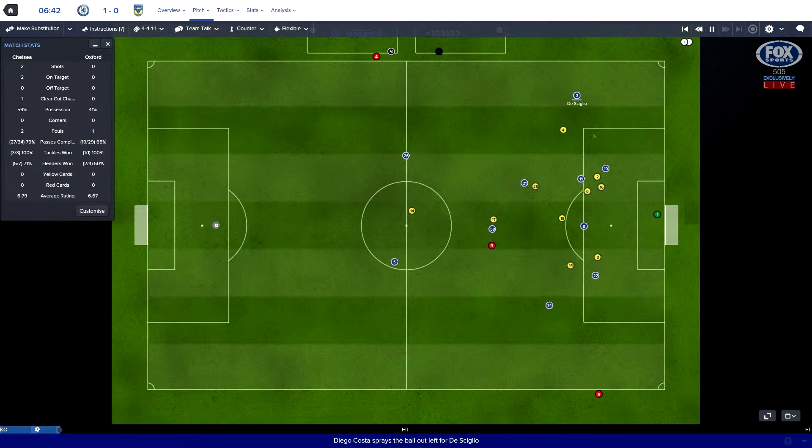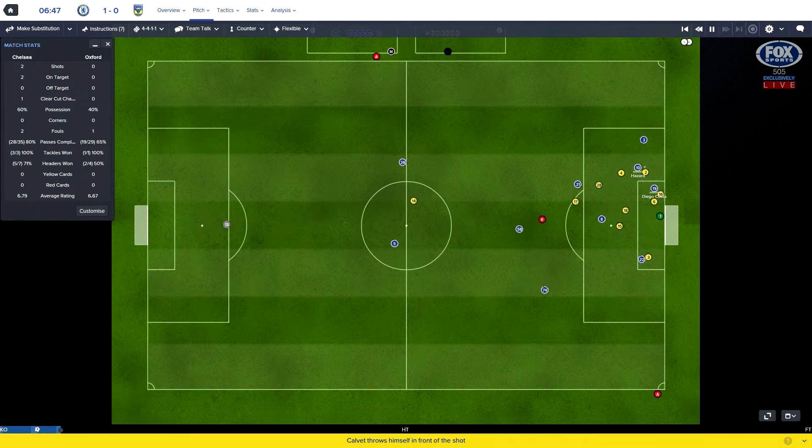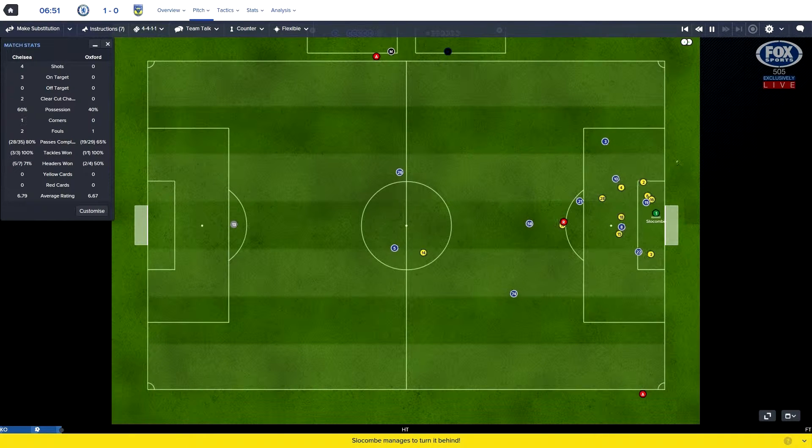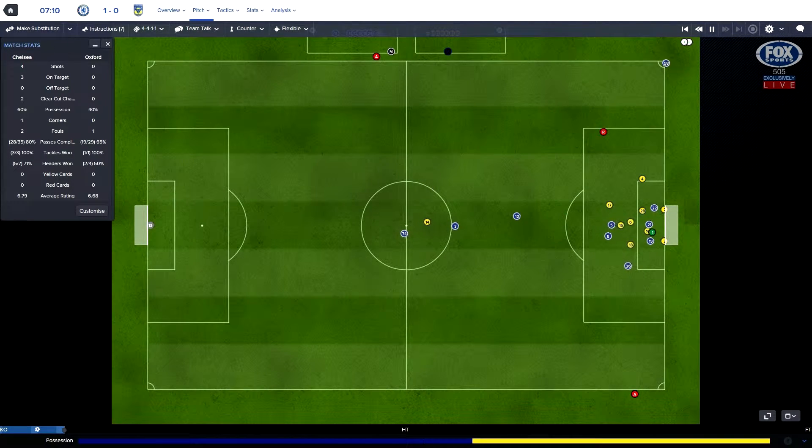We need to get our foot on the ball and get back into this game. It's out to De Siglio, who will deliver - inter Costa, blocked from Calvay. Hazard now, shot saved from Slocum. Chelsea pressing very, very hard here.